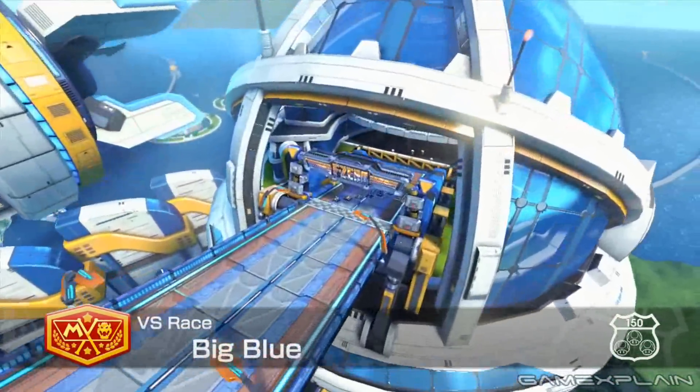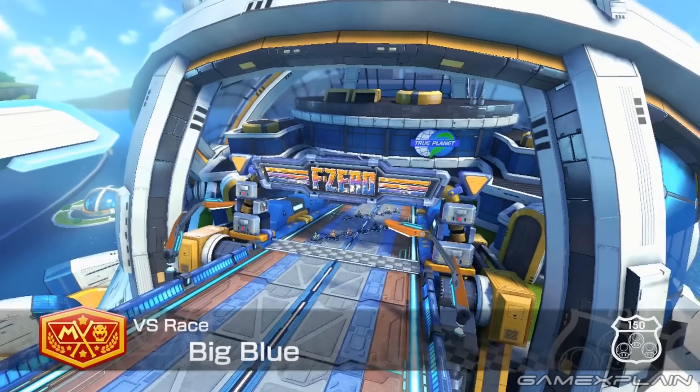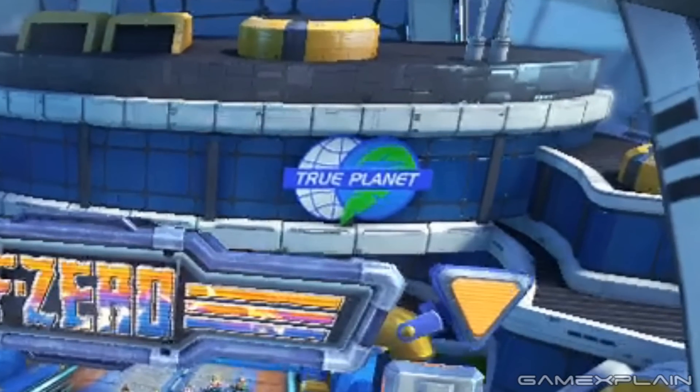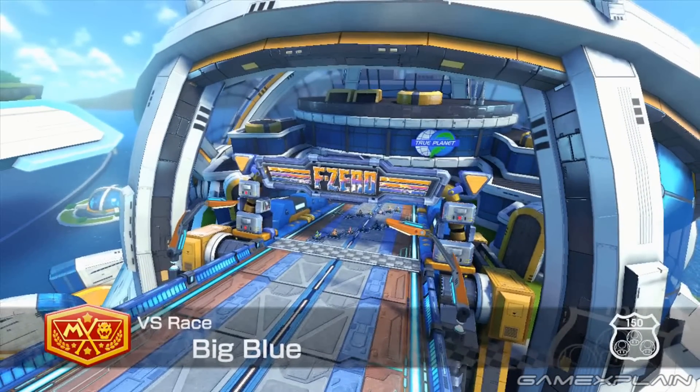As the race begins, the camera pans toward the racers like always. As it gets closer to the starting line, we see a few more details. Perhaps the biggest is the logo that can be seen above the F-Zero sign — it mentions something called True Planet, yet that doesn't seem to reference anything. F-Zero, as a whole, doesn't have much in the way of worldbuilding; it's typically just about fast racing with crazy characters in futuristic locations, so it could just be a network made up specifically for Mario Kart 8.